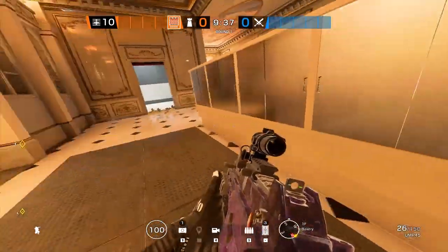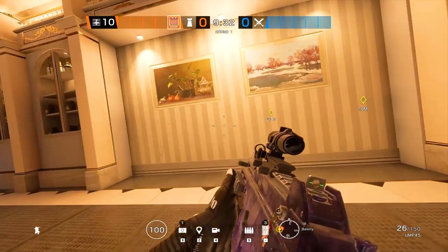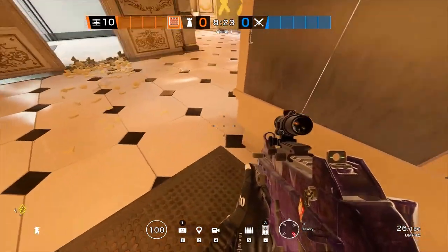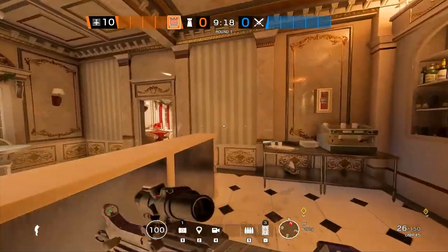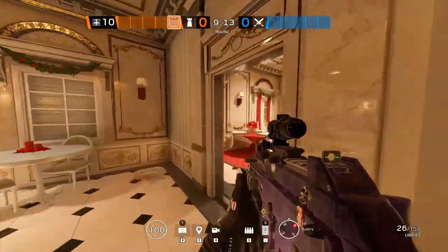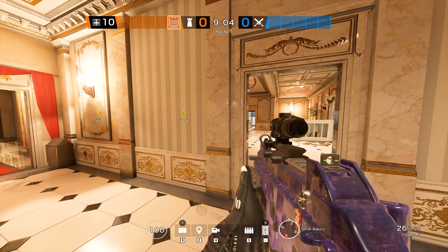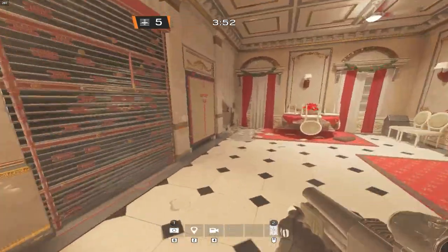What I usually like to do is get someone playing bakery with a shield, get that wall reinforced, and stall so much time for a bakery push. As a failsafe you could have that wall reinforced with a Bandit or a Mute. When you bring Castle with it, you can defend the person playing there so much more. Castle, in my opinion, is one of the most underutilized operators in the game.